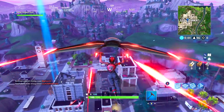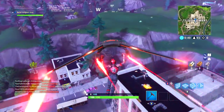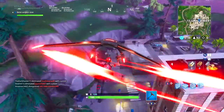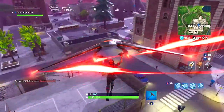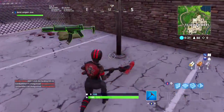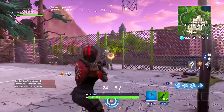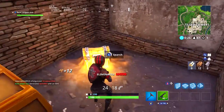Starting off, we're gonna go here and get the weapon as fast as we can. I suggest you land in an unpopulated area in Tilted Towers or wherever you go, like Pleasant Park. We start off with a weapon here. I usually go here because not that many people come here. This guy is just trying to get that — and we already have one kill right off the bat.